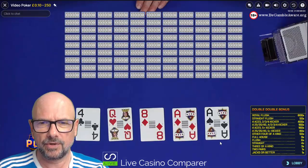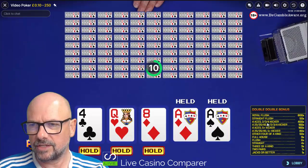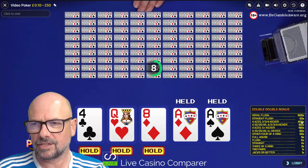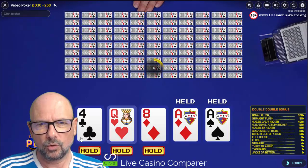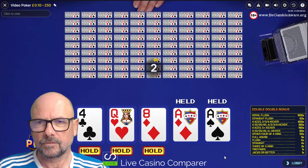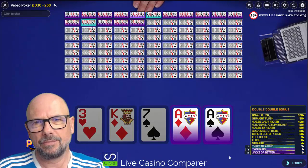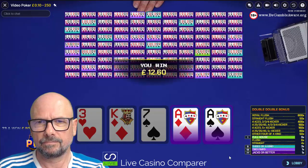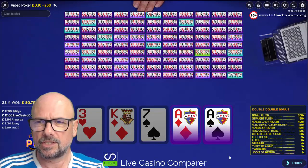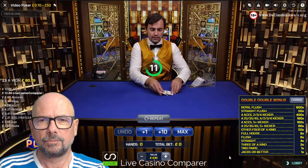We've got a pair of aces here so we're only going to hold those, hoping to get four aces. If we get four aces with a 2, 3, or 4 kicker, that's 400x. You wouldn't hold the four here because we want to maximize our opportunities to get the aces - this is where you make money. We've got a full house - at least we got a £2.60 profit there.